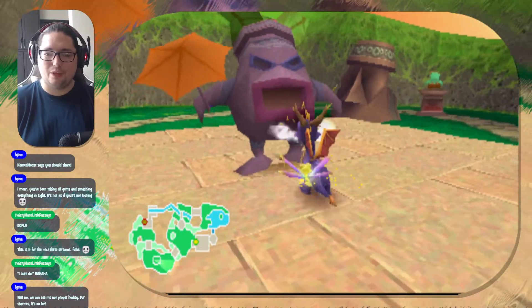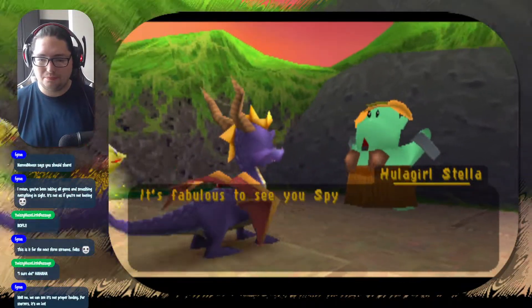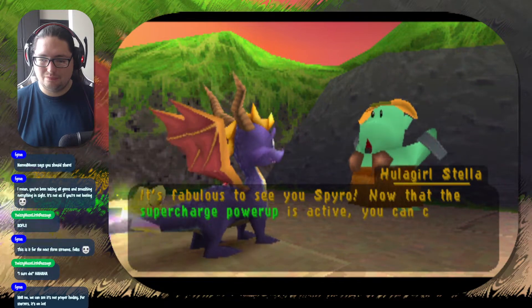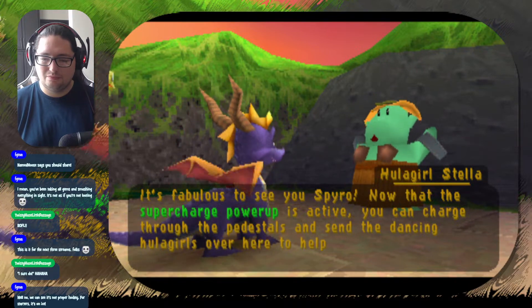We can't flame them or charge them. The NPC says: 'It's fabulous to see you Spyro! Now that the supercharge power-up is active, you can charge through the pedestals and send the dancing hula girls over here to help me.'